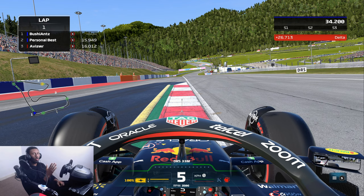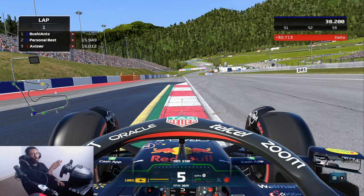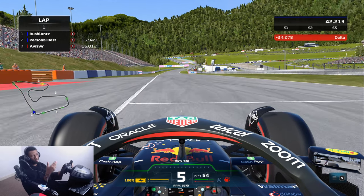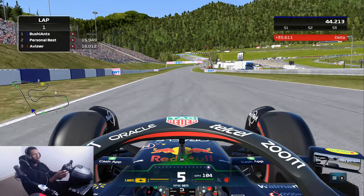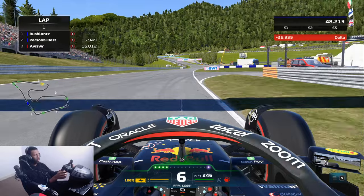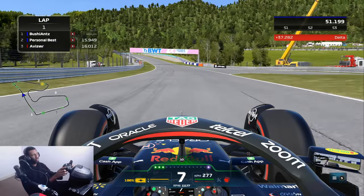As soon as I hit the corner, short shift up to fifth gear. And once again, this is probably the most amount of curb you can use on the exit - basically you want to have your left-hand tires on the yellow sausage curb there. Any further and you're not only going to invalidate the lap but you're also going to bottom out and lose time. So that's about the maximum amount of curb here.